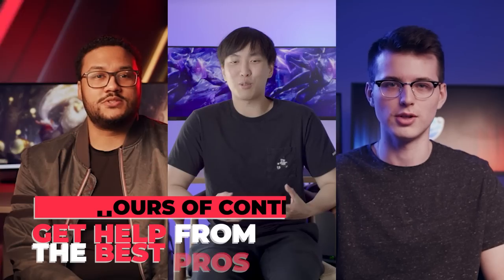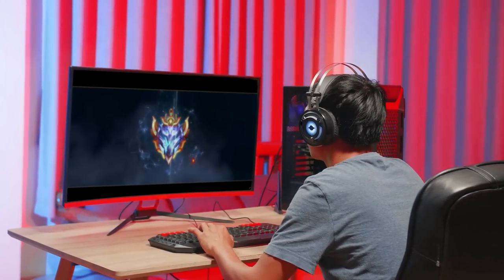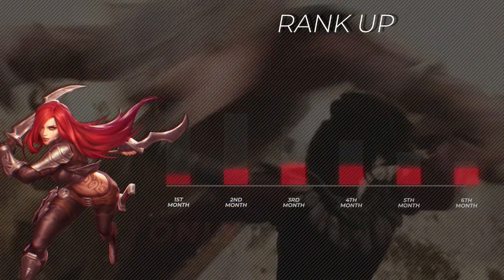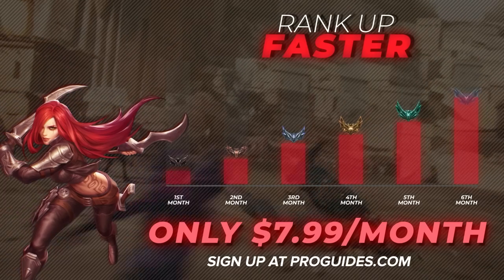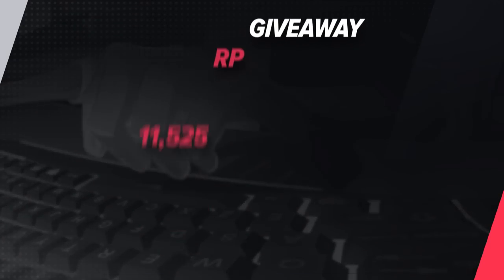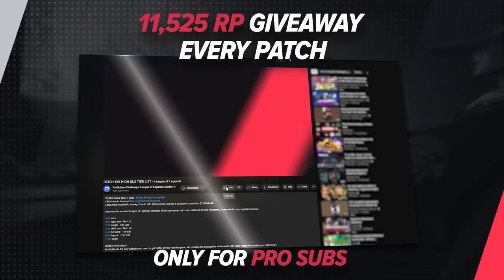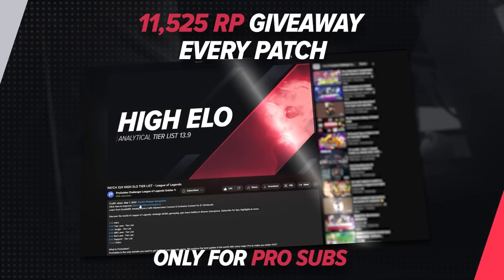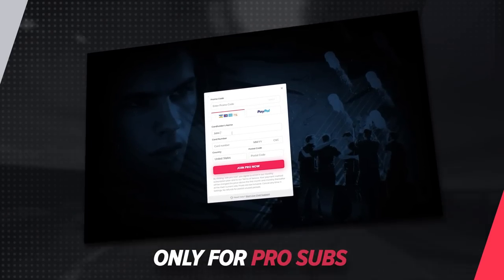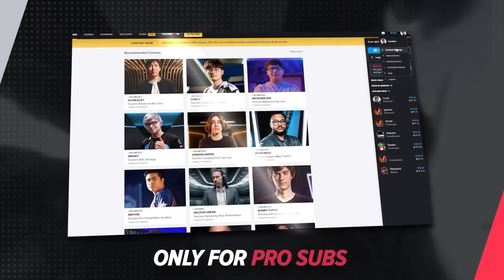If you like what you see in this video be sure to check out proguides.com. You can see what we have to offer for free, and if you're serious about leveling up your game you can become a pro member for just $7.99 a month. We'll be doing RP giveaways for subs as well. Every patch we're offering up 11,525 RP. Entering takes just three quick steps: click the link in the description, sign up for a pro membership, and comment your username down in the comments section.